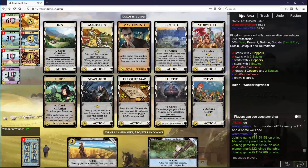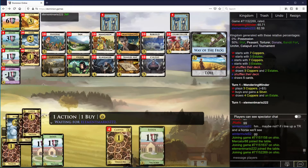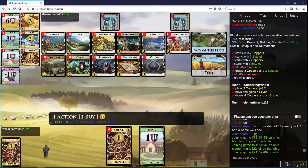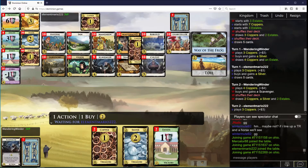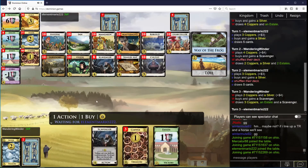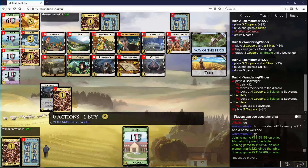Frog rebuild, cultist, toil, silver. There's also frog map. Scavenger rebuild looks okay to me. Cultist also seems plausible. I'll take another scavenger here. Discard please, scavenger on top please, rebuild please.